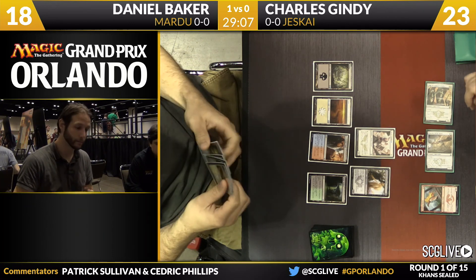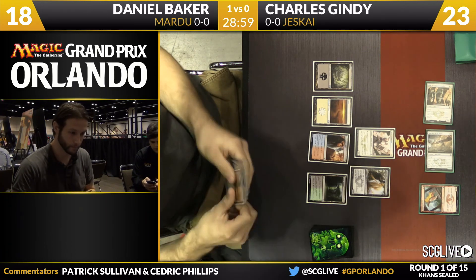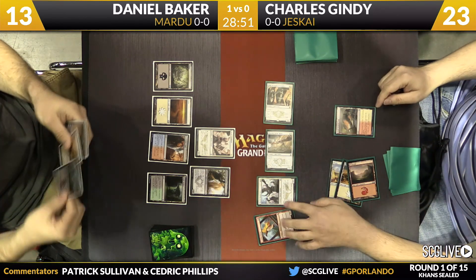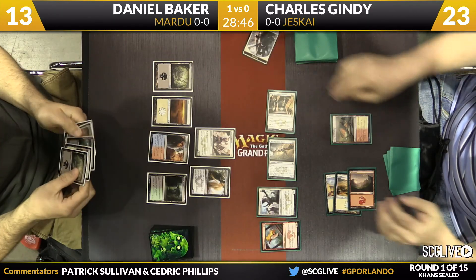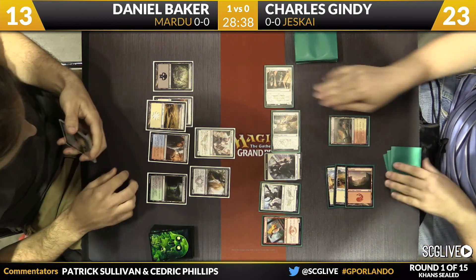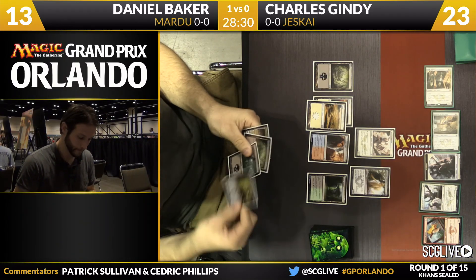Baker is going to give this some thought. Gindy may consider activating the High Sentinels on turn five. If Charles is debating whether to activate or add something to the ground, he may err on pumping into the High Sentinels since Daniel has the ground covered. The Mardu Horde Chief happens after combat — the Raid trigger occurred, so Baker gets a one-one token. He plays his fifth land. You can see Sorin in Baker's hand, but Sorin is not safe right now.